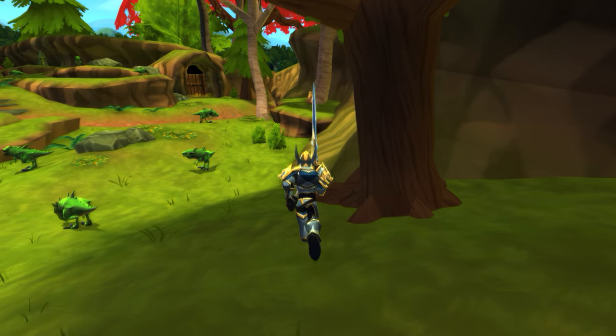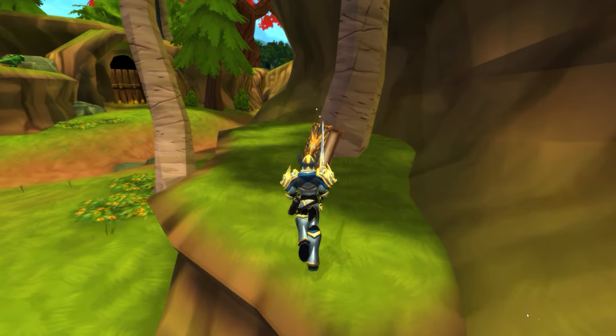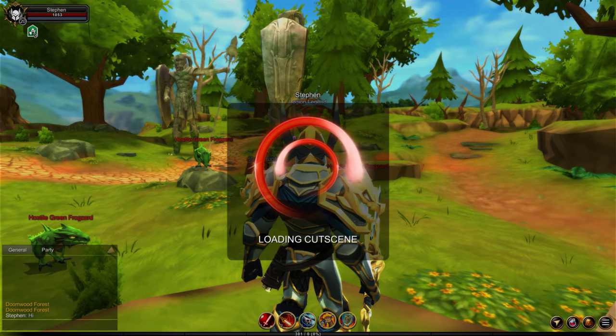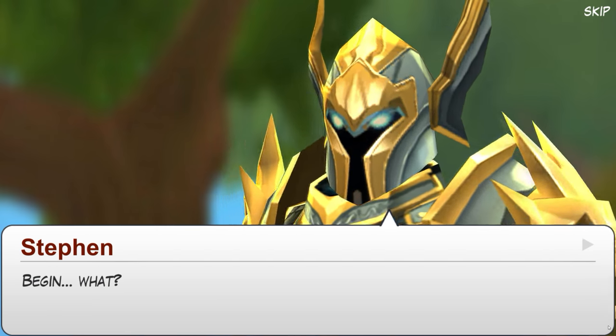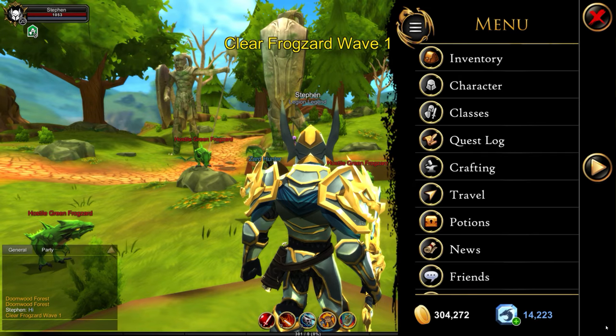Once you join Greenguard, you're going to want to run to your right and head towards the book that I'm running at right now. Go ahead and press start — I'm going to skip all this, sorry for anybody that was actually interested in it, you can always go back and do it and see what they were saying.